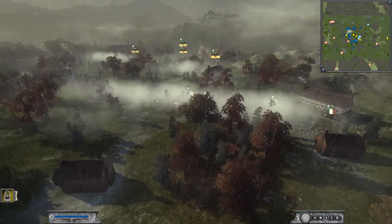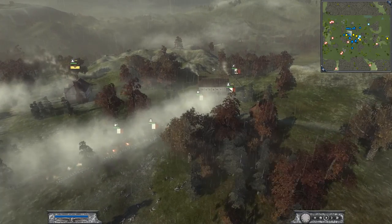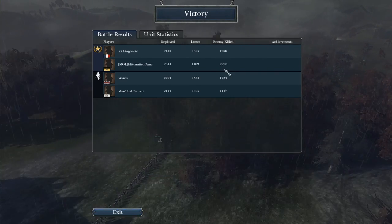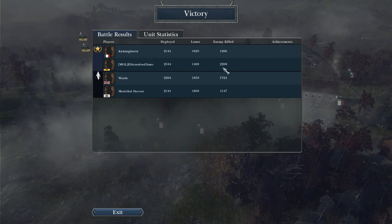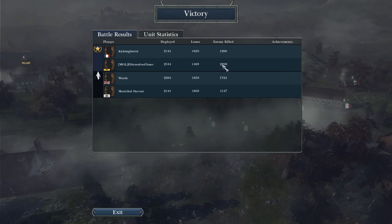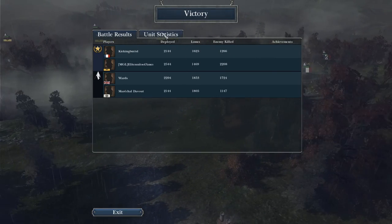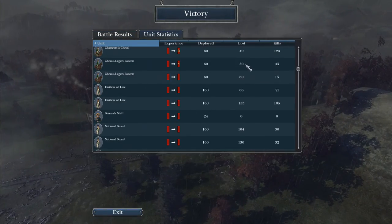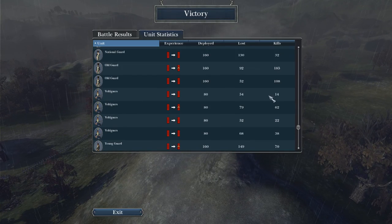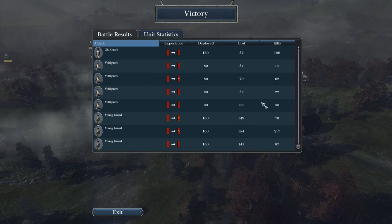Hope you guys liked the different sound effects from the lovely musketry. Look at those stats — Elite got 2,208 kills, I give him applause for that. I did take more losses and killed less than he did. I had a Young Guard unit that had 217 kills, the highest of mine. Thank you guys for watching, more to come. Peace.